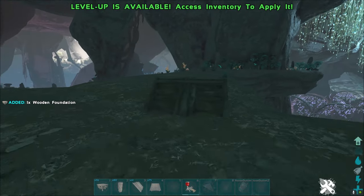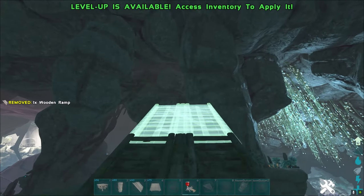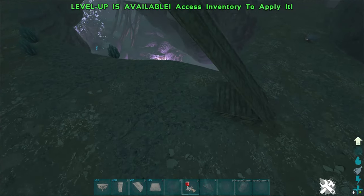You want the ramp to be facing where you're trying to go — so I'm trying to get up there, and my ramp's going to face that way. Now I can extend the ramp up four. That is as far as I can go without needing foundation support. This is where the pillars come in.